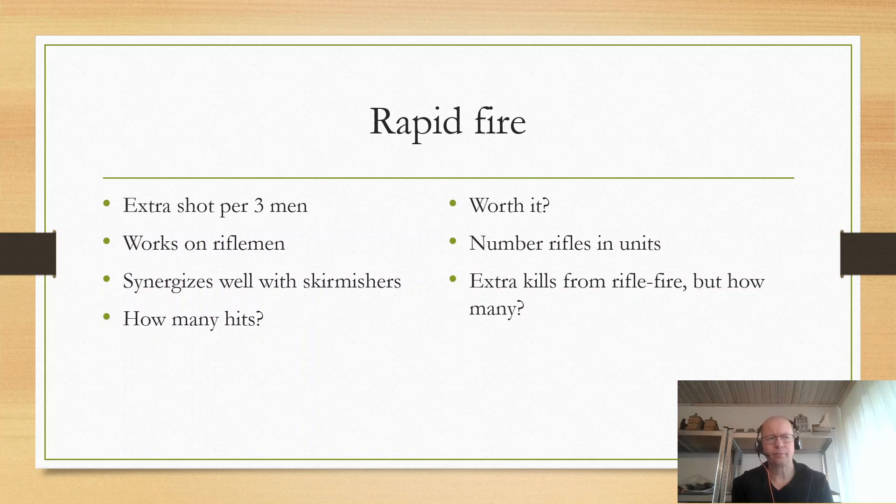Rapid Fire is not as powerful a build as the assault-focused builds. The other British national special rules — Toughest Boots, Blood Curdling Charge, Up and Atom — all benefit assault builds and are geared towards making assaulters even better. Rapid Fire makes them a little better, but not a massive amount that breaks the game. It's sort of like the German rule where you get an extra shot on your LMGs — it's okay, but not massively game-changing. This won't win you games on its own.